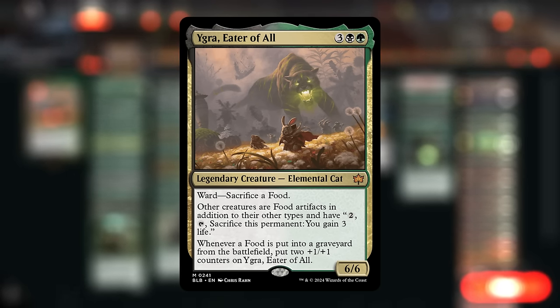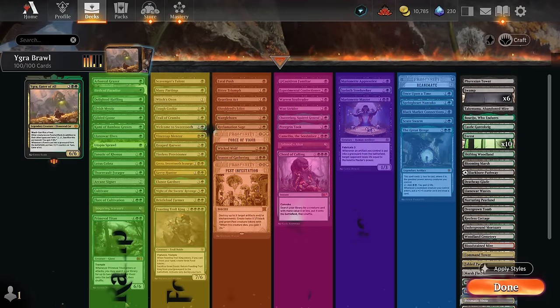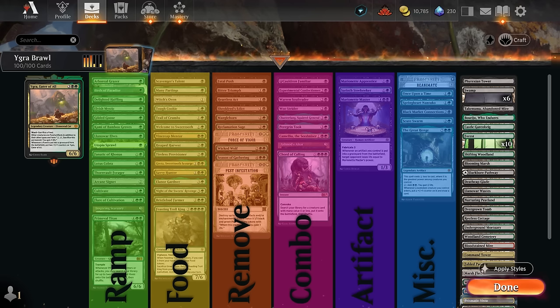I've split the deck into a few different categories. The first and biggest is mana acceleration — ways to accelerate our mana and put additional lands in play, since we're trying to cast a five-mana commander which is pretty pricey, especially if we need to replay it. Then we've got lots of food token generators and other food synergies, which overlap a bit with mana acceleration. Then we've got removal — classic black spot removal for early play — as well as plenty of artifact removal to synergize with our commander once it's on the battlefield.